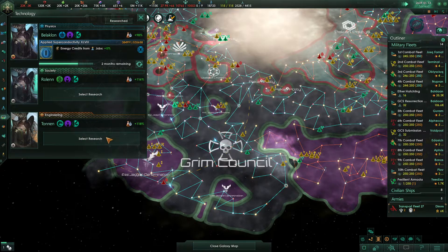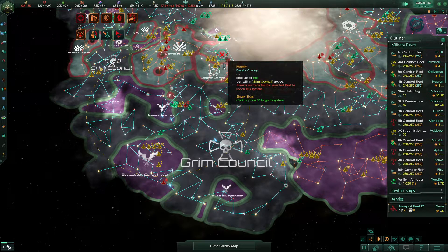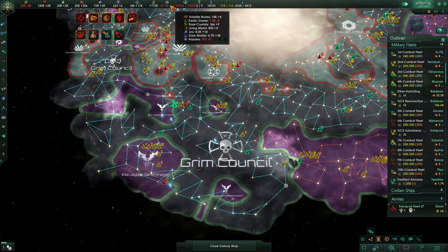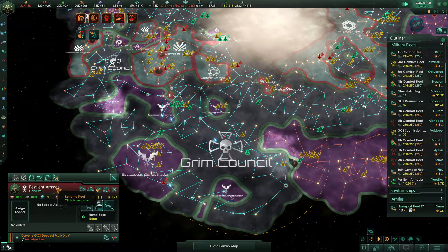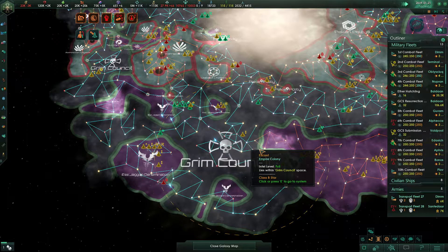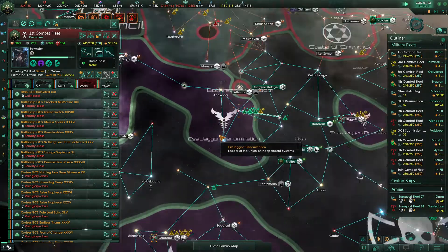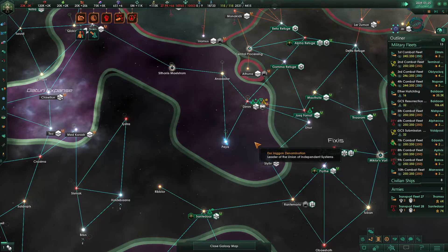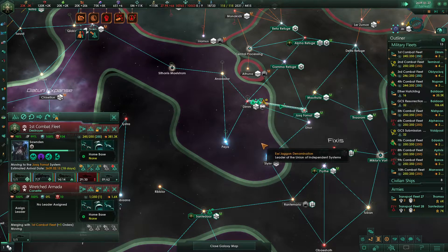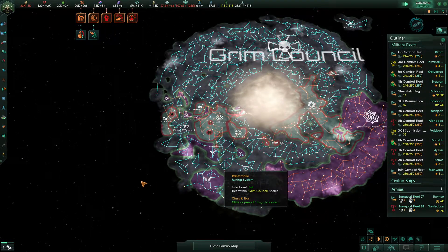Edict Duration will grab army health, and we'll also grab defense platform damage. We are pretty negative on our energy credits right now — that's reasonably fine. The Pestilent Armada should probably just be disbanded; it's just a corvette. The space amoebas appear to be pretty dead — excellent. The first combat fleet is going to turn right back around and head back to Jask Fomat.